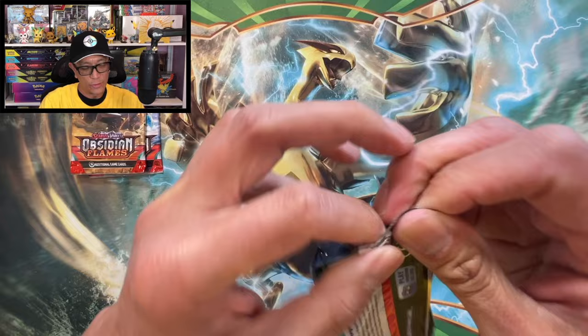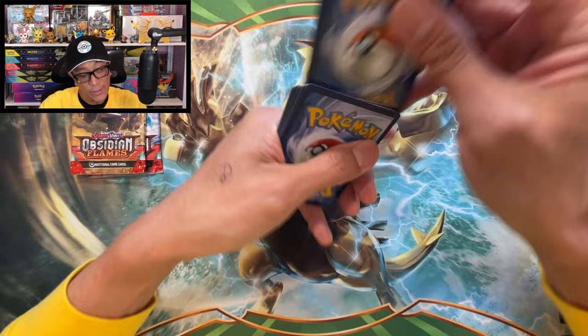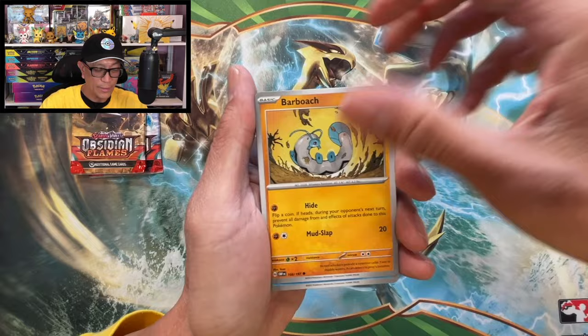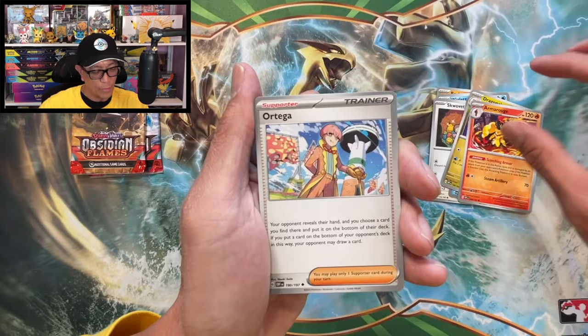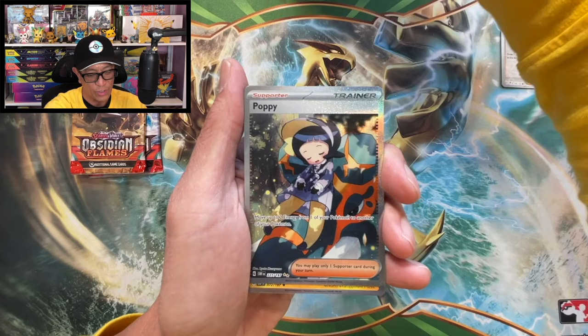Three packs of Obsidian Flames. One way to make our money back is to pull that Charizard EX special illustration rare - that is one way to make our money back. Lightning energy, Barboach, Wigglett, Squawkabilly, Palpitoads, Dragonair, Arboliva, Ortega, Rhyme reverse. We pulled a Poppy trainer gallery - it's actually a special illustration rare, very nice.